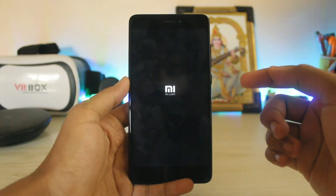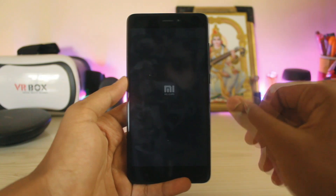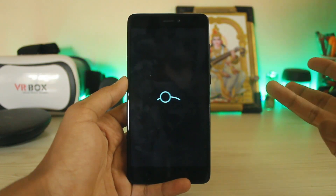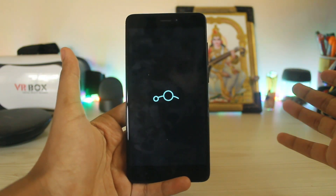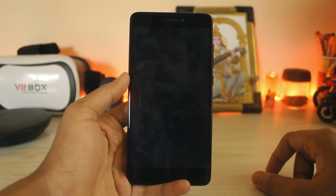Let me show you the booting times. As you can see, the MI logo appears and it takes seven to eight seconds for a full boot — from the MI animation: one, two, three, four, five, six, seven, eight. Perfect — eight seconds for a full boot up, which is just amazing.